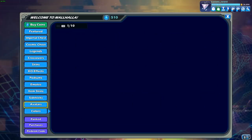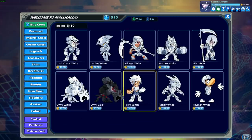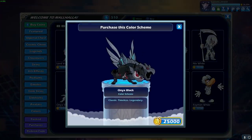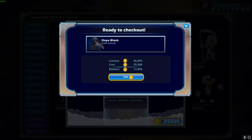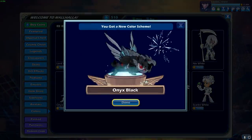Oh man, I'm so hyped for this. Let's go! There it is — black colors with Onix. It looks really, really good. So what am I going to use gold coins for? Purchasing all these white colors.